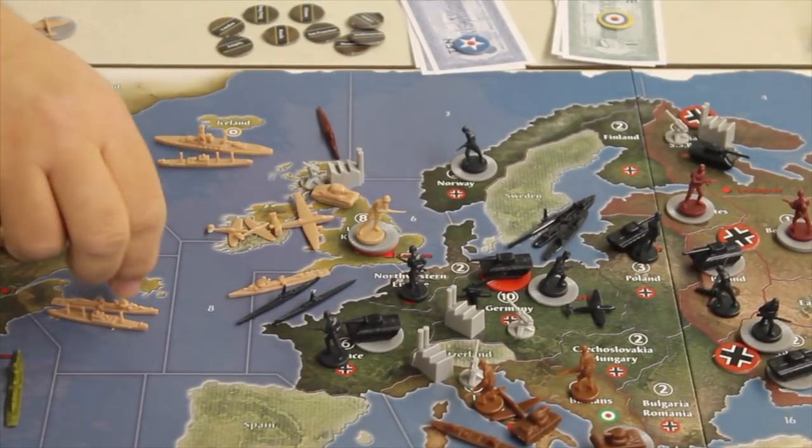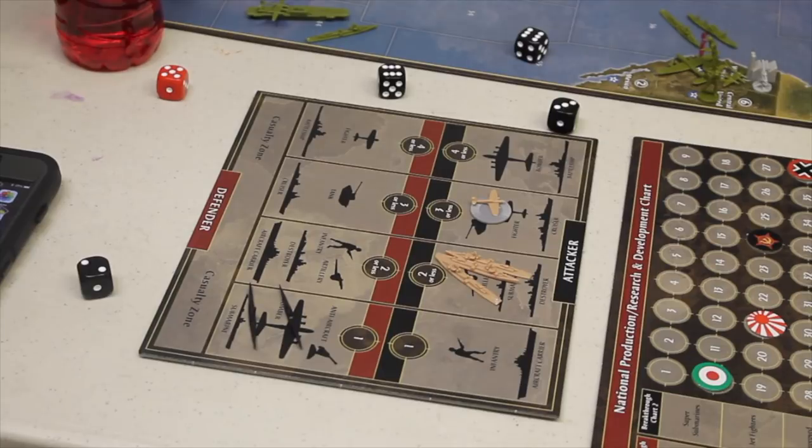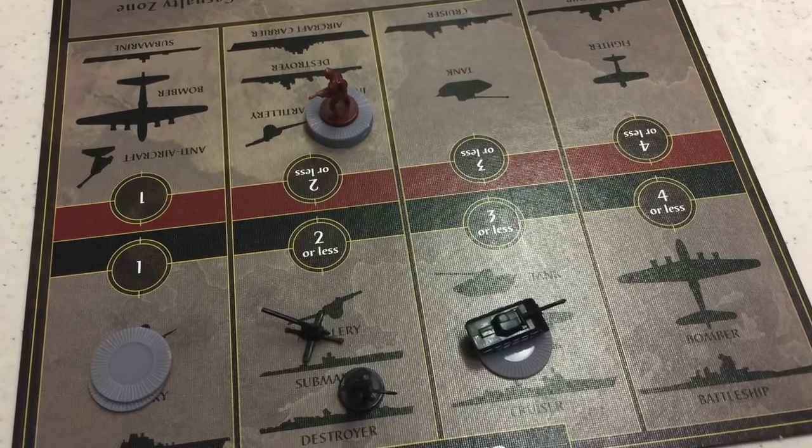You buy those units at the very beginning of your turn before you know how your turn has worked out. After buying, you plan your attacks — moving all your units into the areas where they will attack. Once you've decided where to attack across the board, you decide the order of individual battles. You put all units involved in a battle on the battle board, which has the values of all units printed on it for both attacker and defender positions.